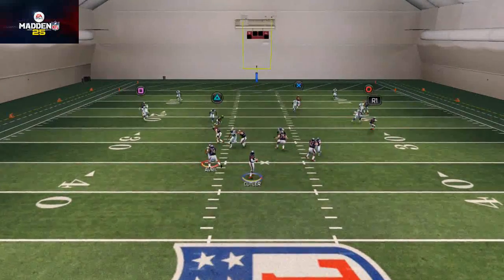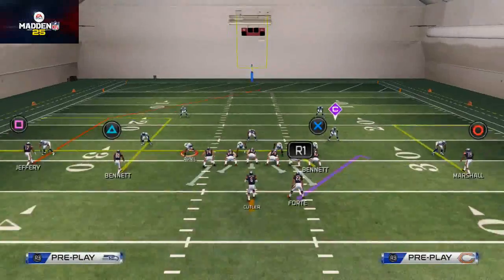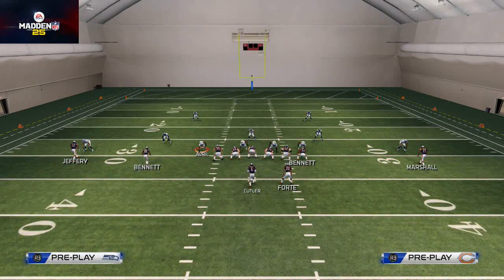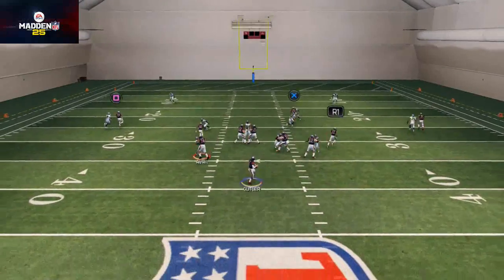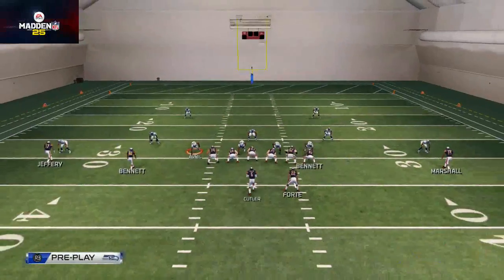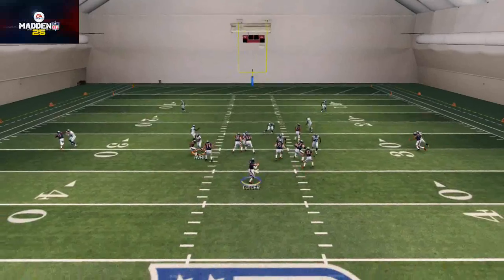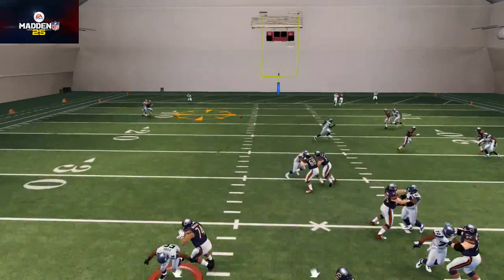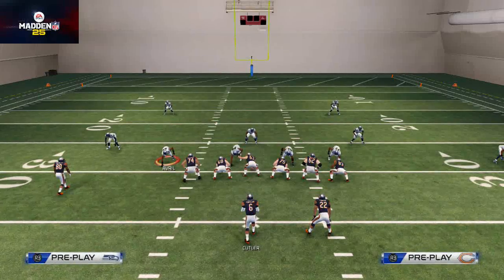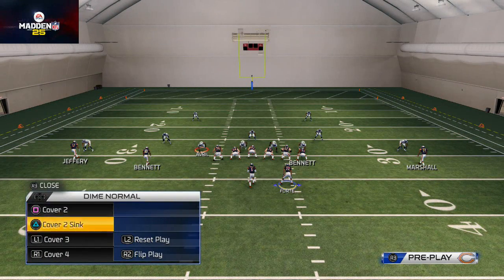Against two-man under, Earl Bennett is going to be your primary read. The two-man under coverage does a good job covering everything else, so you just take that route to Earl Bennett. Another thing: if your opponent is usering, throw a deep post with a pass lead inside — it does a really nice job beating that pressure, clicking off like a user catch if they're covering underneath.